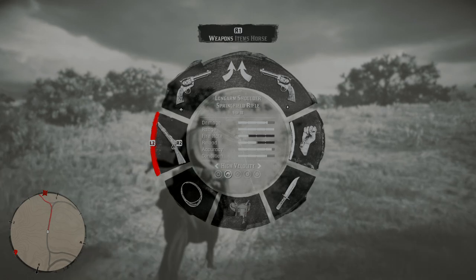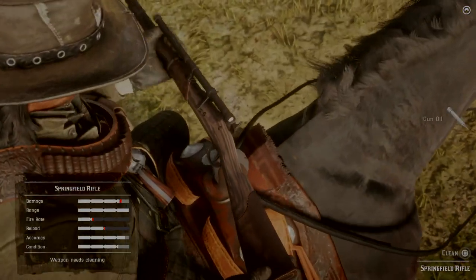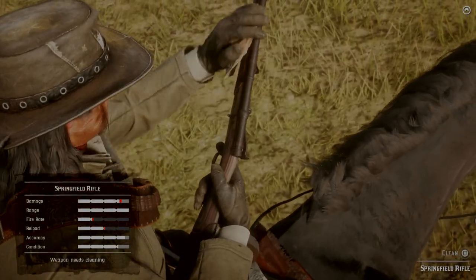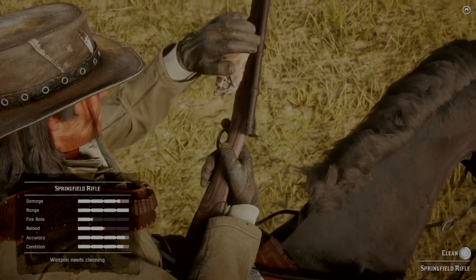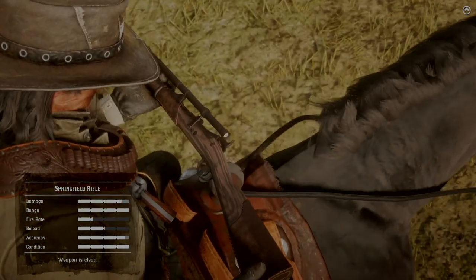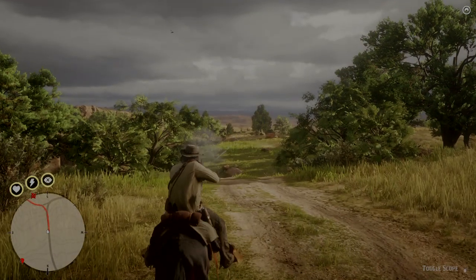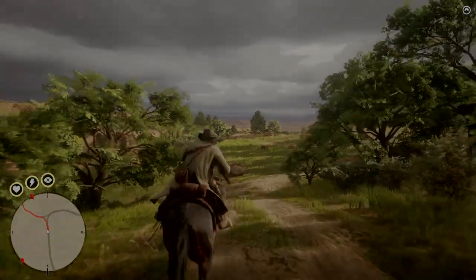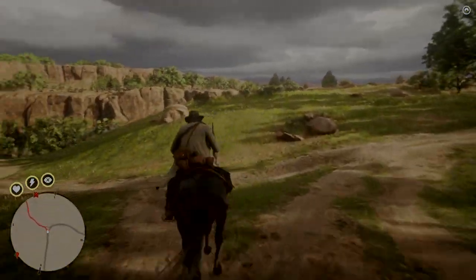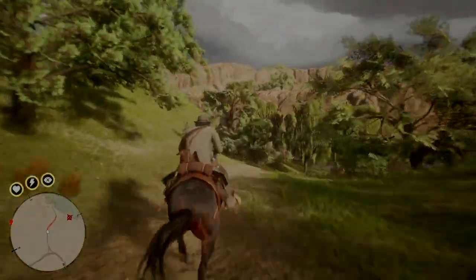I'll bring my Springfield rifle instead. I'll clean it because it's in horrible condition. Luckily I fitted a scope to it, so I should be able to show you the Mexican fort. Right, this is where the glitch starts.